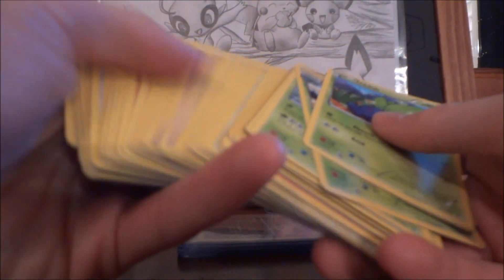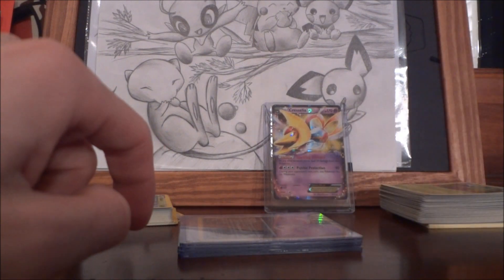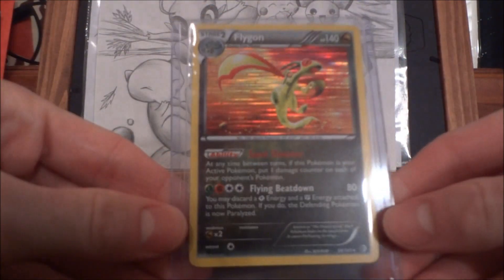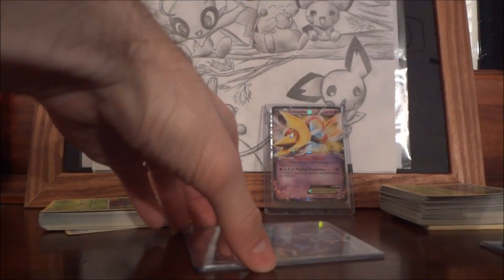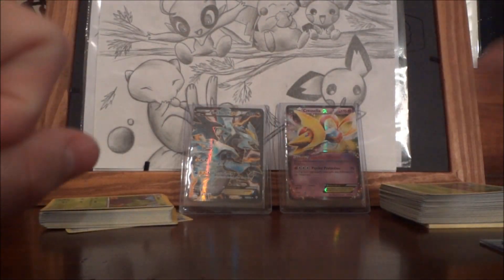You guys pretty much almost sent me the entire set, which is awesome — I really appreciate that. The main things we traded for are: a Flygon Holo from Boundaries Crossed, a Blastoise, a Tangrowth, and then this guy — Black Kyurem EX full art. So now I have two full art EX items from Boundaries Crossed — isn't that cool? That's awesome, I'm very happy, so thank you so much!